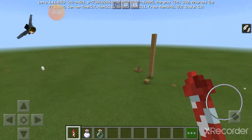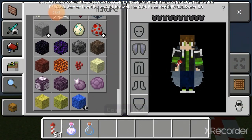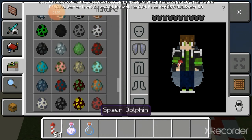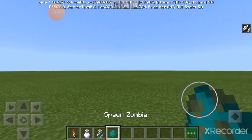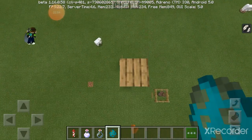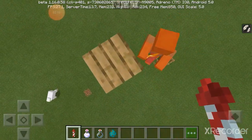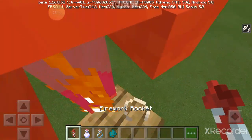So if there's a mob — for example, any kind of mob, anything you want, like a zombie — there's a zombie. Push it, then climb the tower like this.